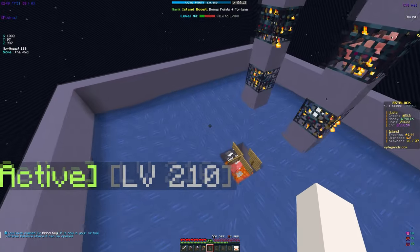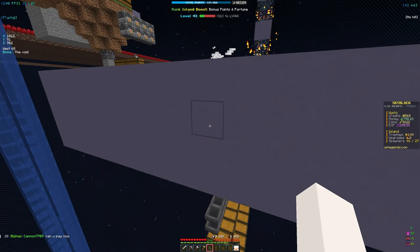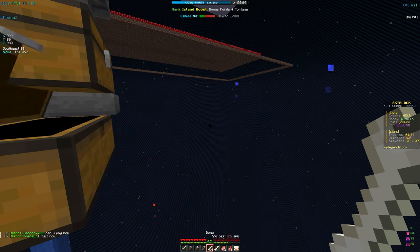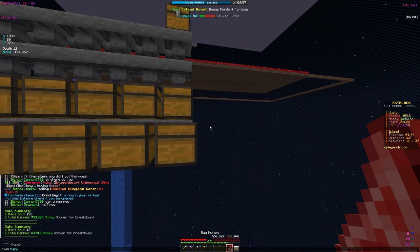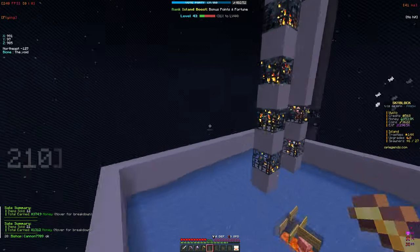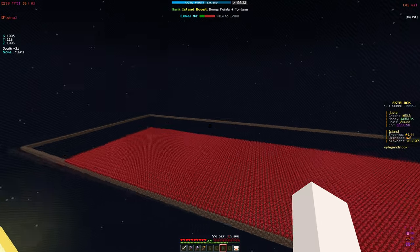As we get more spawners and increase the mob spawn speed, we'll have to expand storage so it doesn't overflow. The mob spawner is going to generate passive money while we AFK and grind nether wart. Just from AFKing a little bit, these bones are going to sell for 53k, which is really good considering we don't even have that many spawners yet.